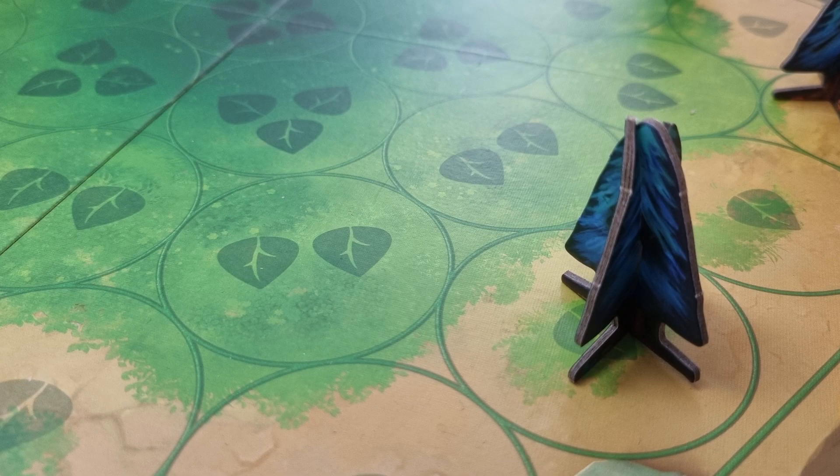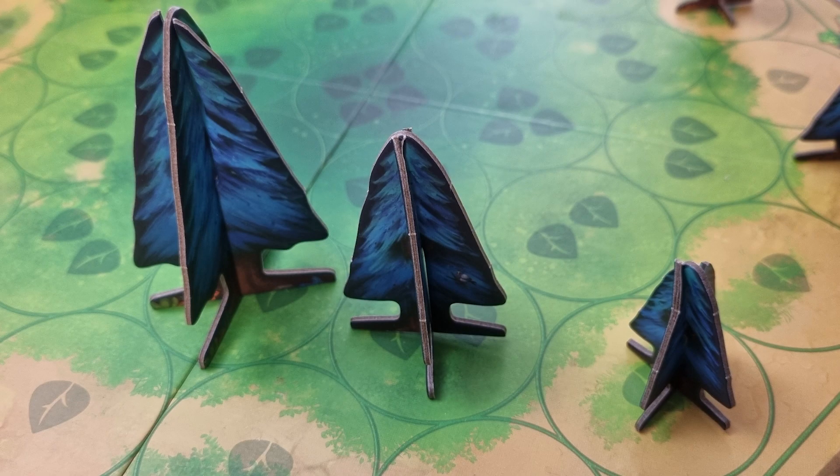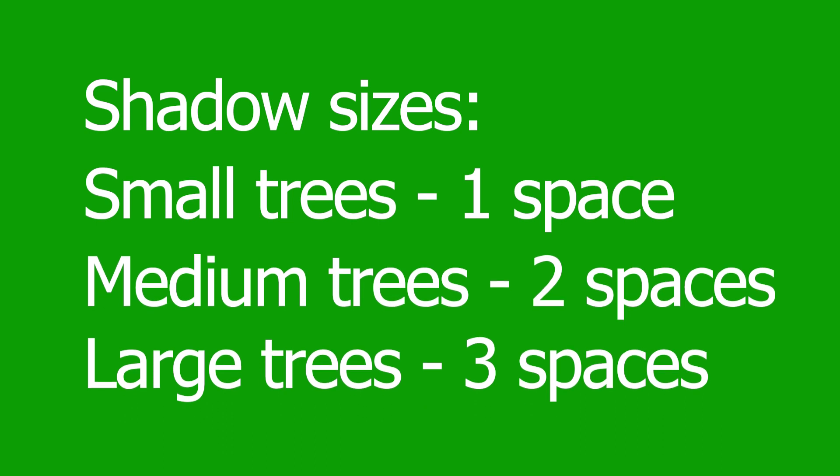When trees gather light from the sun, they earn you light points. Small trees earn one light point, medium trees earn two, and large trees earn three. In order to collect these points, trees must have clear exposure from the sun for that round. When light moves across the board and hits trees, those trees cast a shadow. If another tree is within that shadow, it does not collect any light points. Small trees cast a shadow of one space, medium trees two spaces, and large trees three spaces.